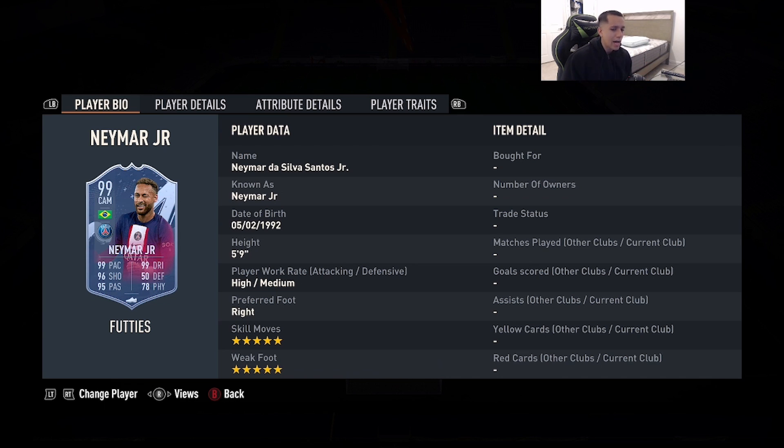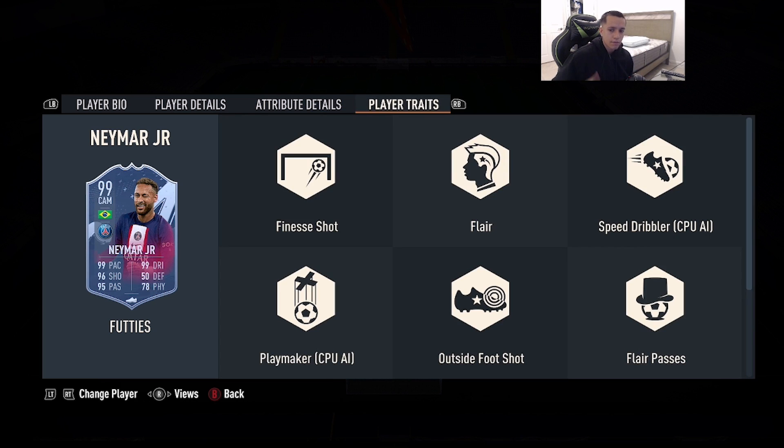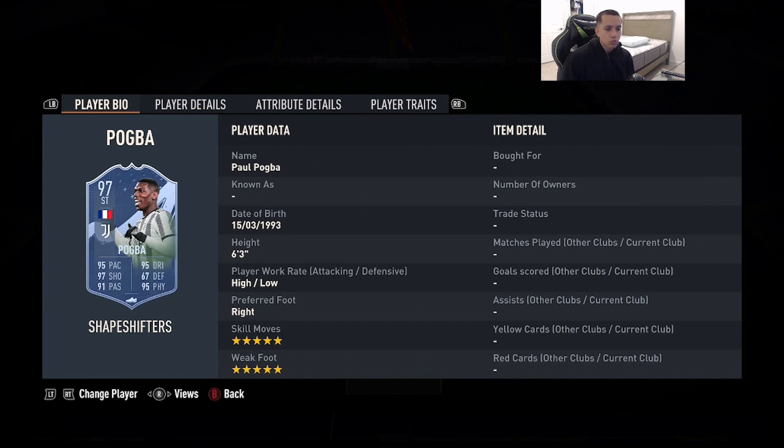Number 8 is 99-rated Fut Birthday Neymar — 5'9", high/medium work rates, right foot, double 5-star skill moves and weak foot, 99 pace, 96 shooting, 95 passing, 99 dribbling, 70 physicality. He has the finesse shot and outside-the-foot shot traits. Not much to say — he's really good with consistent finishing. This card is a slight upgrade over the Team of the Season moments version, with maxed-out pace, nearly maxed dribbling, and decent enough physicality if you give him the architect chemistry style.